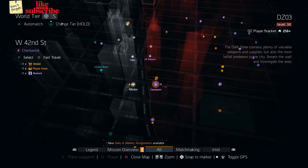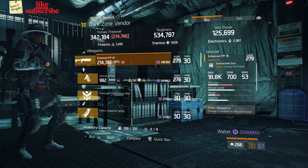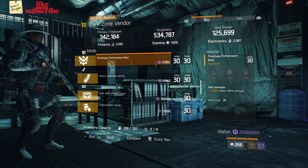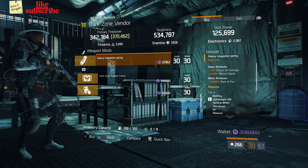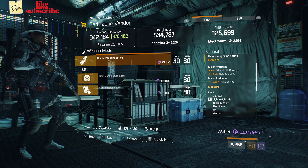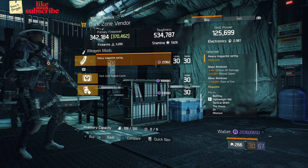For our next gear items, head over to West 42nd Street Checkpoint. Here the dark zone vendor has an enhanced PP19. Also here we got a prototype performance mod with 3.50% secret mine damage. And also here we got a heavy magazine spring with 4% crit hit damage, 4.50% reload speed, and 10.20% rate of fire.